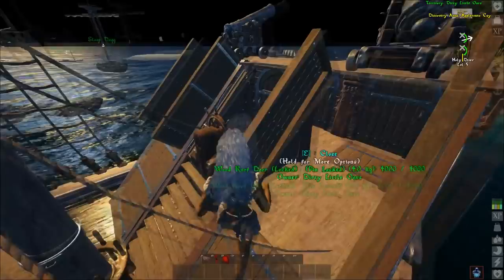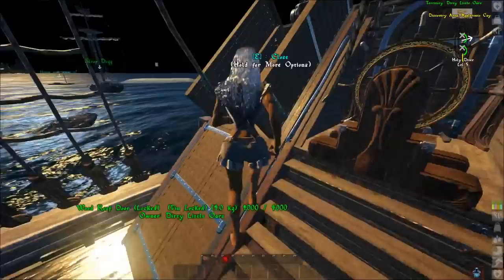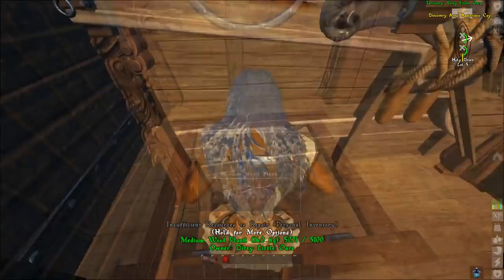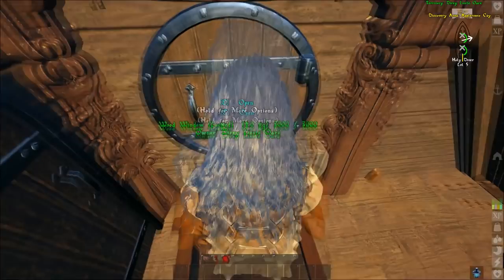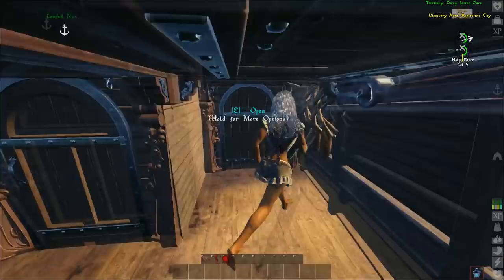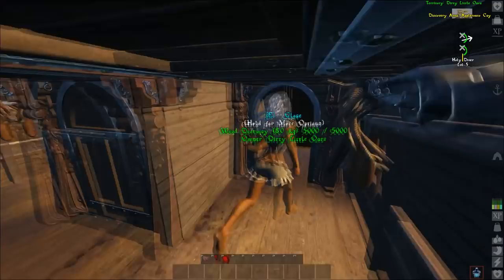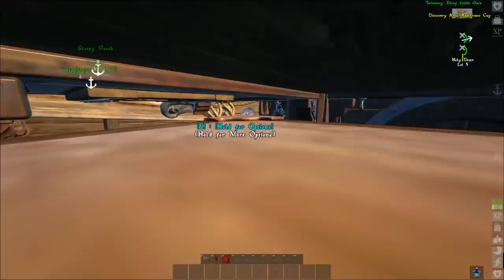If you go through the captain's area and down, we have one locker — that's a quick drop box. Then you have these two doors that lead to the outside. If we were to open those up, you've already seen what that goes to. There's no way to get in through the sides as well, so they have to go through the doors.